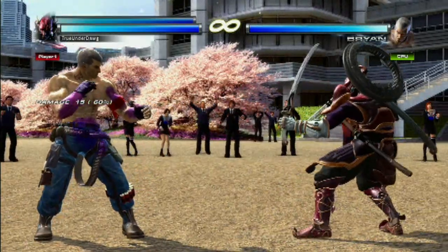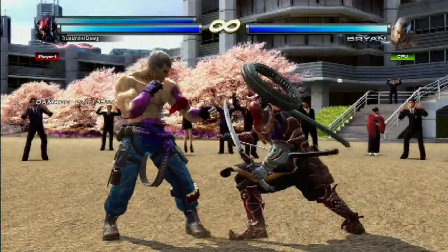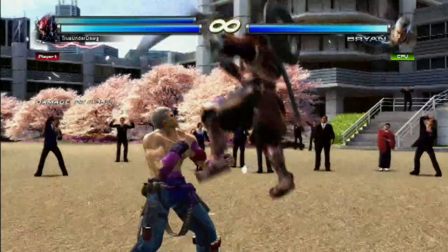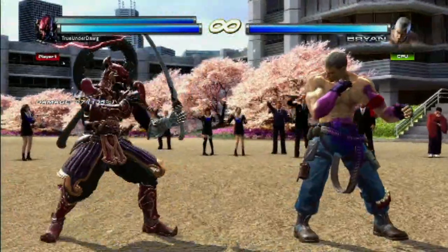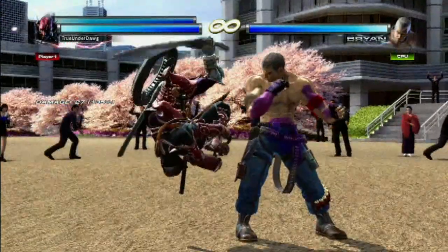Also, a good move to note is his up plus forward 1 plus 2. If you push down, you'll cancel it. If you push back, you'll turn around on your opponent. And these are always unblockable, so keep that in mind. Or you can cancel it into his Manji Dragonfly with 1 plus 2.